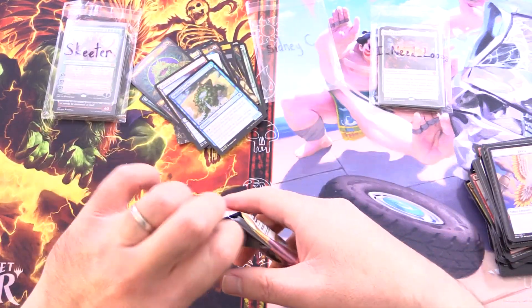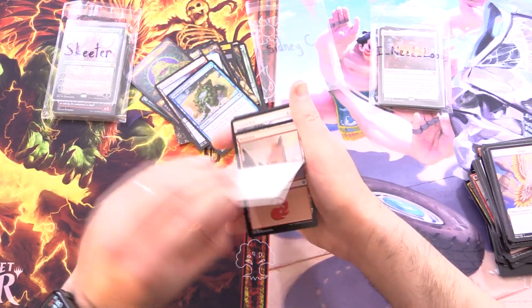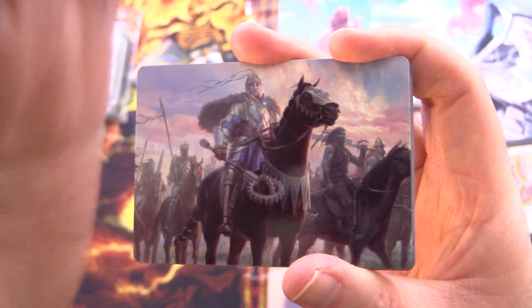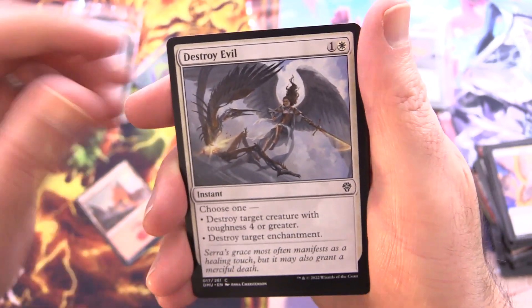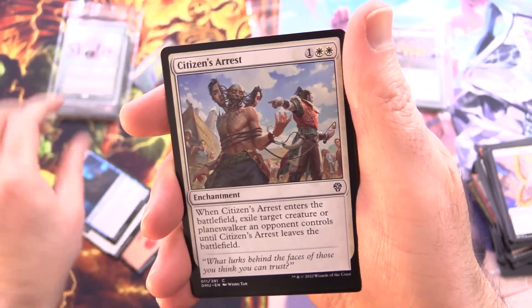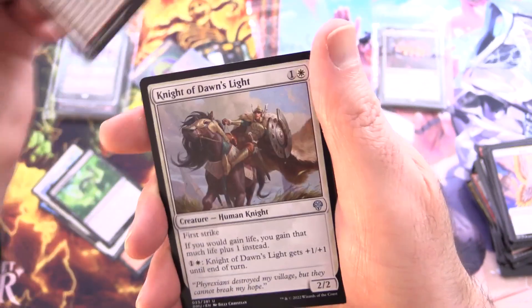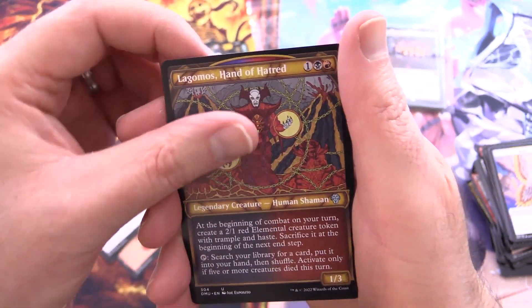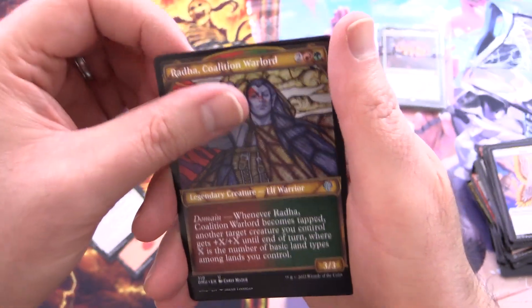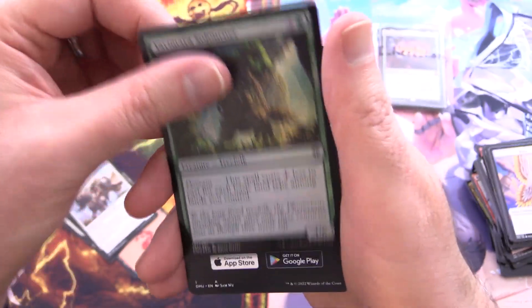We've got Shaneed, Sleeper's Scourge for the art card, and we have a Mountain, Destroy Evil, Haunting Figment, Citizen's Arrest, Choking Miasma, Tori D'Avenant Fury Rider — there's a legendary — Knight of Dawn's Light, Aron, Benalia's Ruin — another legendary — Llanowar's Hand of Hatred, Radha Coalition Warlord, and Thran Portal is the rare. Foil Yavimaya Sojourner.